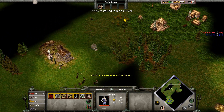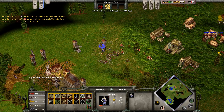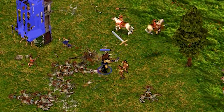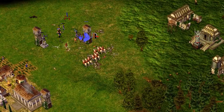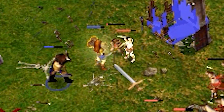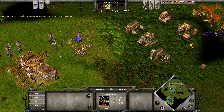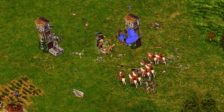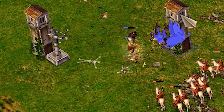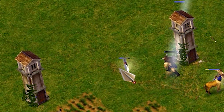We want favor to produce myth units. The Greeks get favor by worshipping at a temple with villagers. We want myth units because they have big attack bonuses versus human units and other myth units. Their counter is hero units. That's why we are relying on the dark heroes and towers of Hades to defend our minotaurs. Minotaurs have a gore attack that knocks a unit away. This is great with hit-and-run tactics using our towers for defensive fire. A minotaur will smack a unit for big damage.